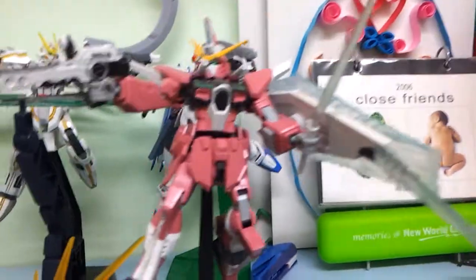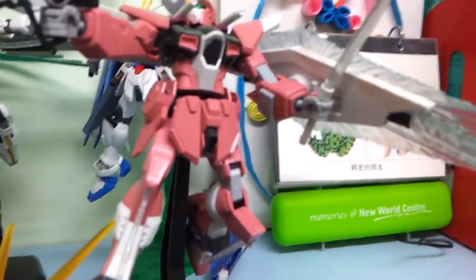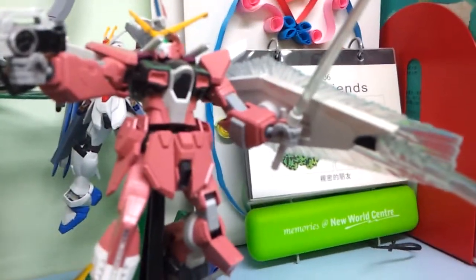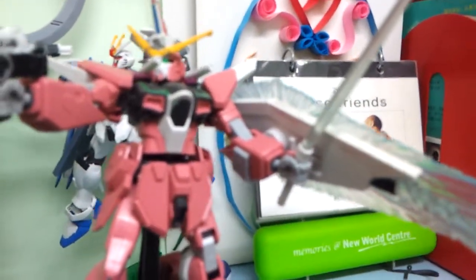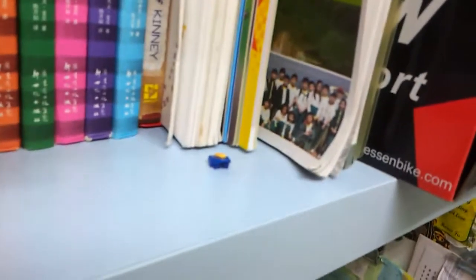And over here is the Infinite Justice, which was my first kit that I've ever reviewed in my whole channel — and you may check that out. You can request me to make an English review of the models you see on the shelves. And over here is the RG Destiny Gundam, which I keep in the same pose because I broke it in the frame. I'm not going to ever move this guy again. And over here are some leftover parts from the model kits, including one of Destiny's.